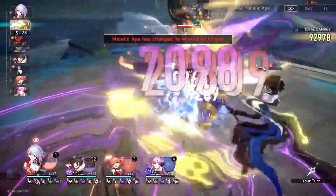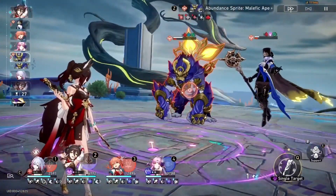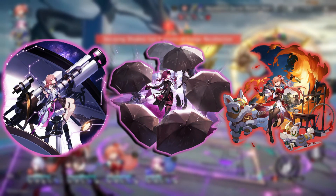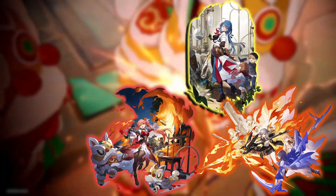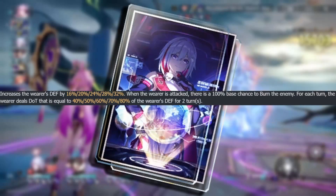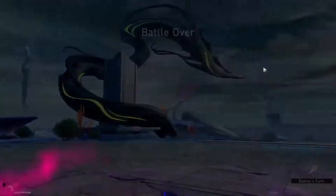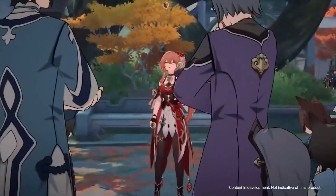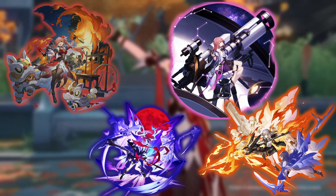Gwenaifen can easily slot into any team that needs a damage increase. The ideal team is Asta, Kafka, Gwenaifen, and any sustain. Since she released in 1.4, consider Asta, Gwenaifen, Natasha, and the Fire Trailblazer for a solid team. Preservation units can use the Trend of the Universal Market light cone, which applies burns to ramp up Firekiss quickly. If you pulled Zelya, try: Gwenaifen, Zelya, Asta, and Fire Trailblazer with Trend of Universal Market — Firekiss on multiple enemies plus Defense Down from Resolution Shines sets up Zelya for more kills and her Resurgence.